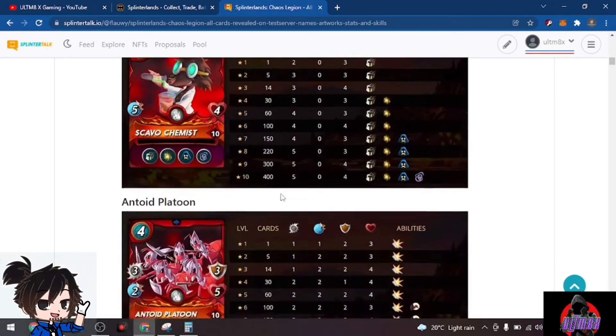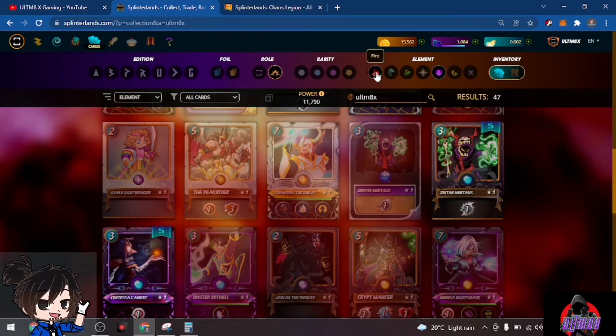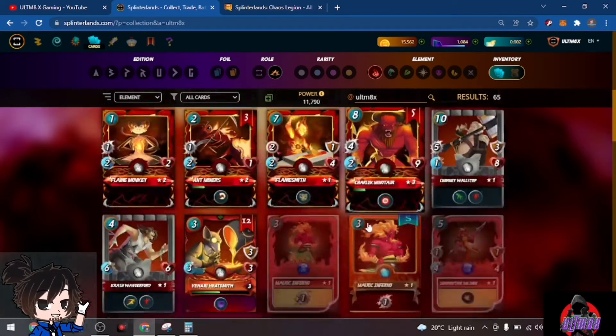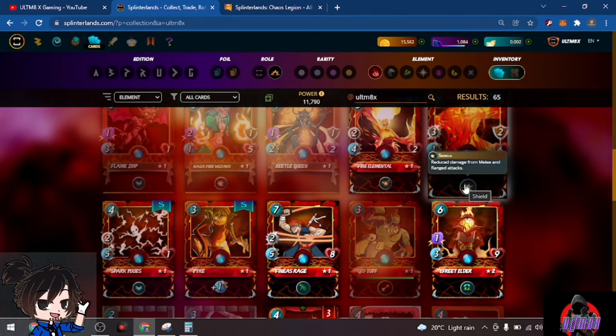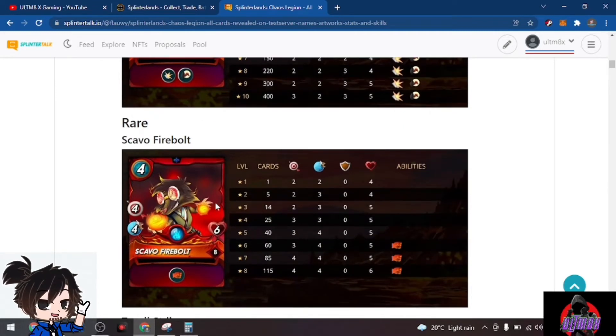We have Antoid Platoon — a pretty decent tank at four mana with three attacks, three shield, and five health. It has the Shield ability, which reduces melee and ranged attacks, plus the Scavenger ability where it gains health whenever any monster dies. We also have Scabo Firebolt with the Stun ability — just imagine pairing this with Yodin Zaku!